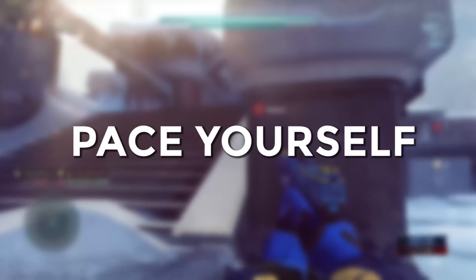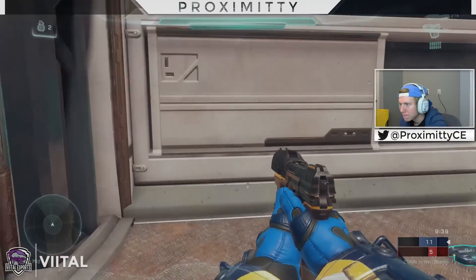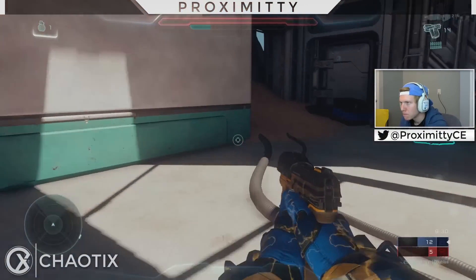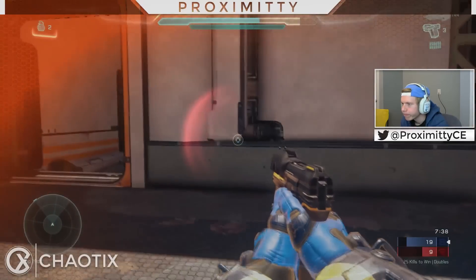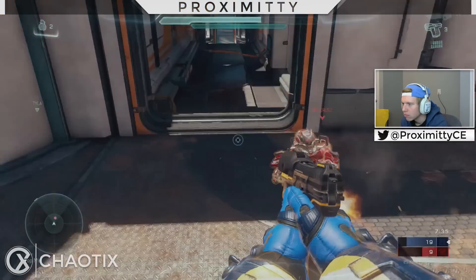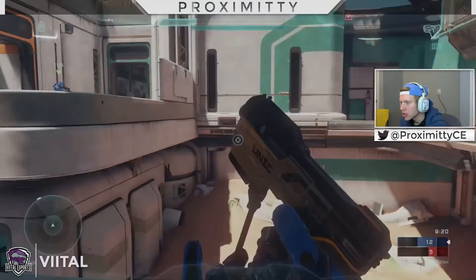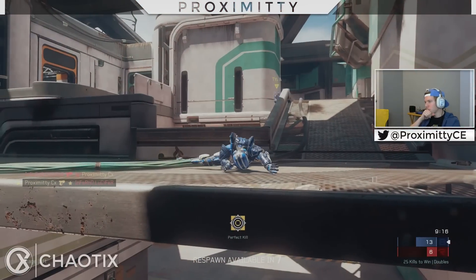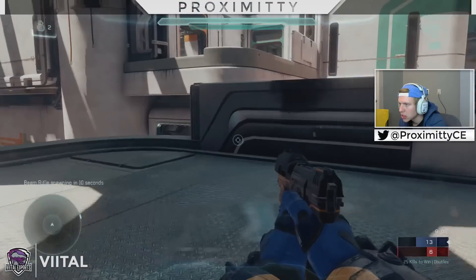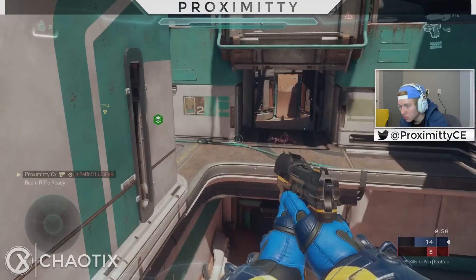My first tip is to pace yourself, but do it wisely. Sometimes people try to shoot the Magnum at full firing speed at all times, and that can really affect your accuracy negatively if you're a little shaky. At close range, I like to pace my shots because it feels easier to focus on just hitting the shot versus hammering the trigger. At long range without zoom, I'll also pace my shots, but at medium range I'll try to hit it at full firing speed. Know when it's okay to pace and when to shoot full speed.